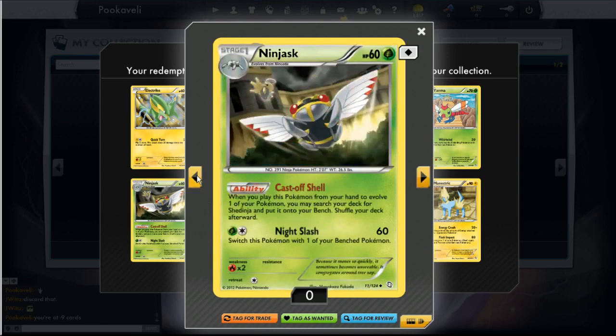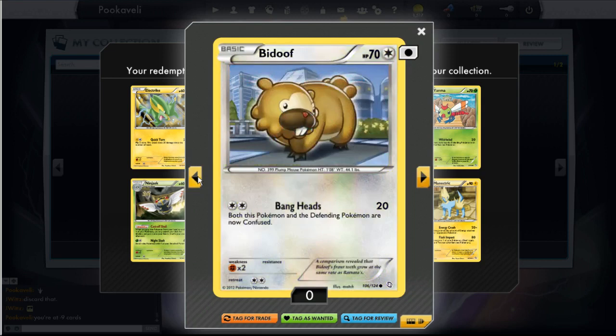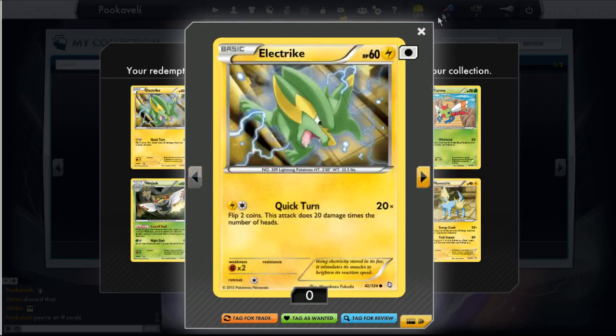We have a Roselia, a Ninjask which has a Shedinja in the background — kind of cool. Yanma, who is apparently just chilling in front of the Taj Mahal or something. We got a Bidoof — everybody's favorite Pokemon, Bidoof. A Baltoy who's saying 'Sup, son?' shrugging his shoulders at you. Another Dino and another Electrike.